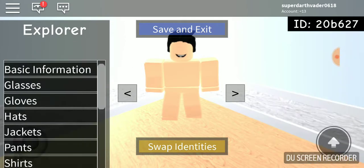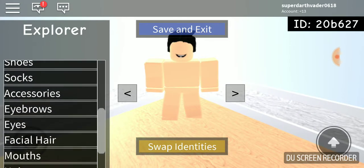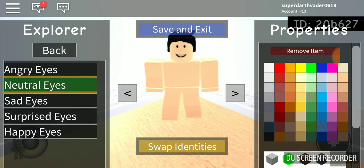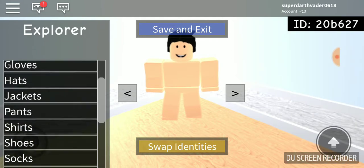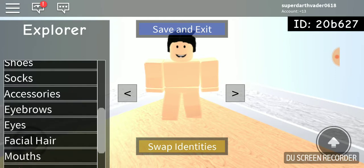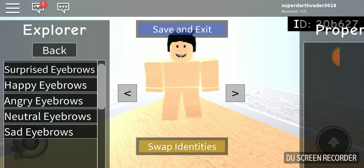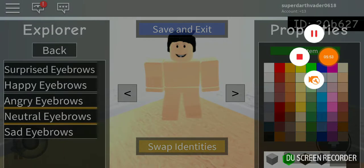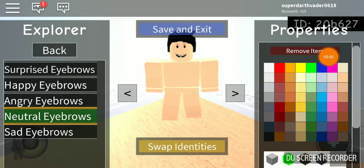He's going to have a happy mouth — add item. For his eyes, the only ones I really like are the neutral eyes. I like the neutral eyebrows too, so that's what I added on him.